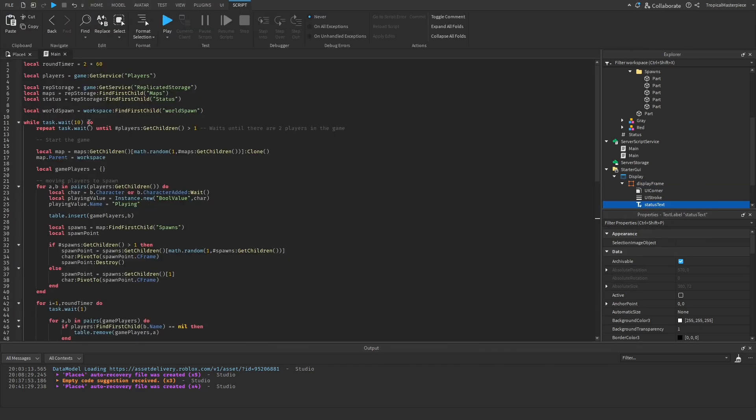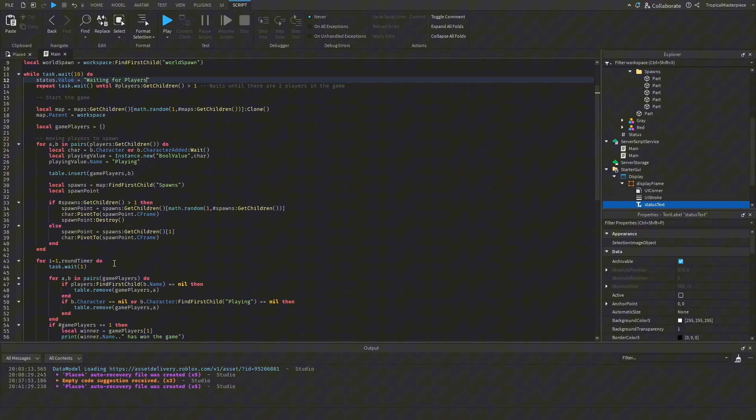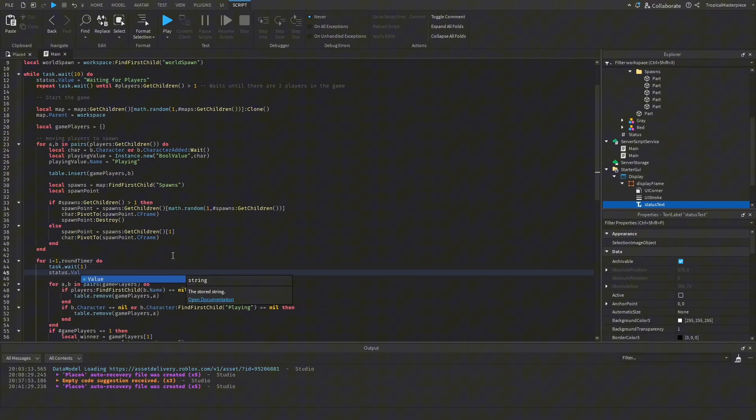In our script, every time something changes we update `status.Value`. When waiting for players: `status.Value = 'Waiting for Players'`. For every second in our round timer, we set `status.Value = tostring(roundTimer - i + 1)` — starting from the full round timer and counting down to zero at intervals of negative one, so it goes 120, 119, 118. We append ' Seconds Remaining' to that value.